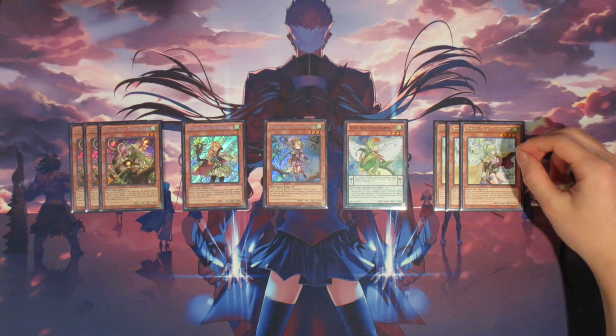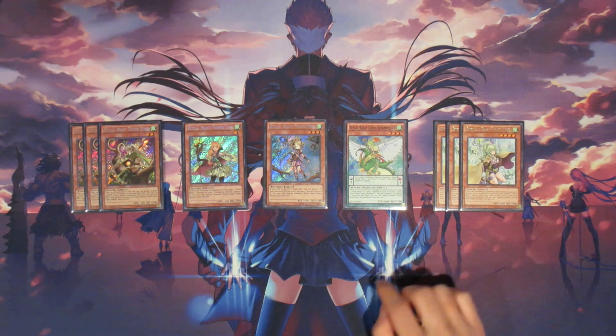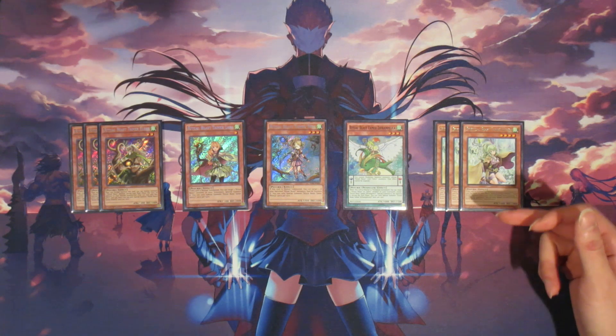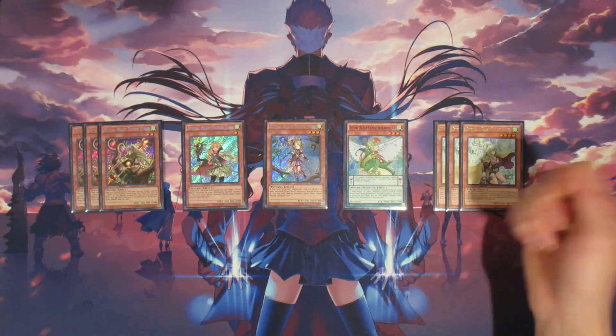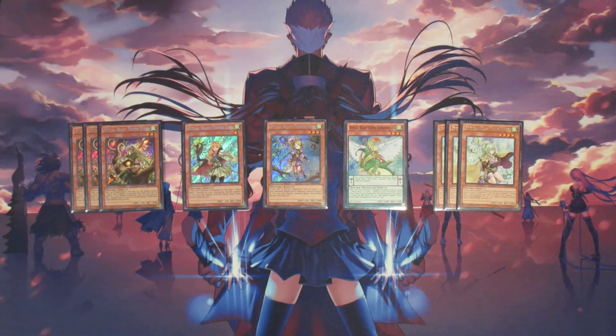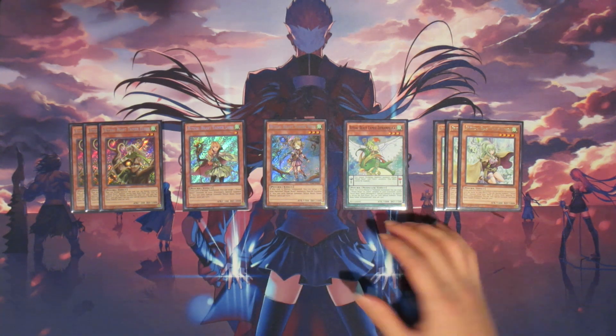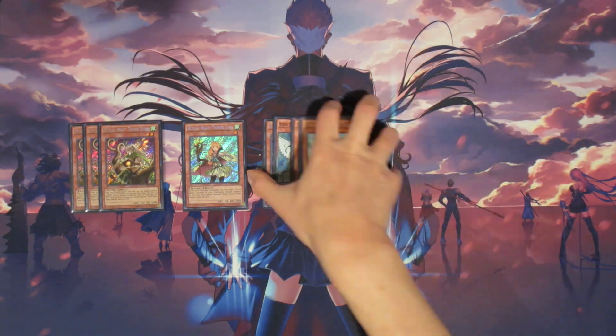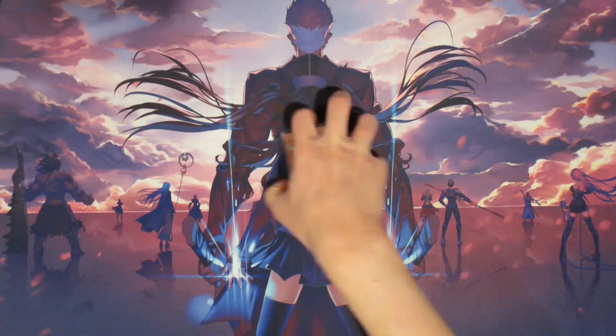One important thing about Winda is that you can actually summon two copies of her, because one can be counted as a Ritual Beast Tamer and the other counts as a Spiritual Beast monster. So when you tag out with your fusion, you can summon both of these to your side of the field and it only counts as being special summoned one time. Keep in mind that all Ritual Beast monsters can only be special summoned once per turn, so having one of each type of name available is very important to help extend your combos.